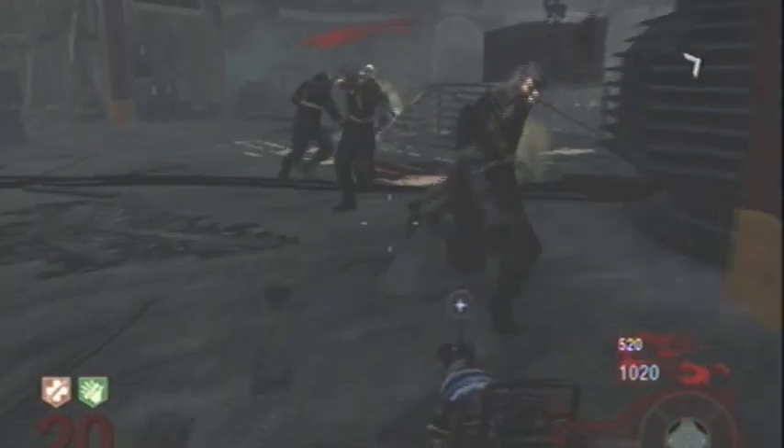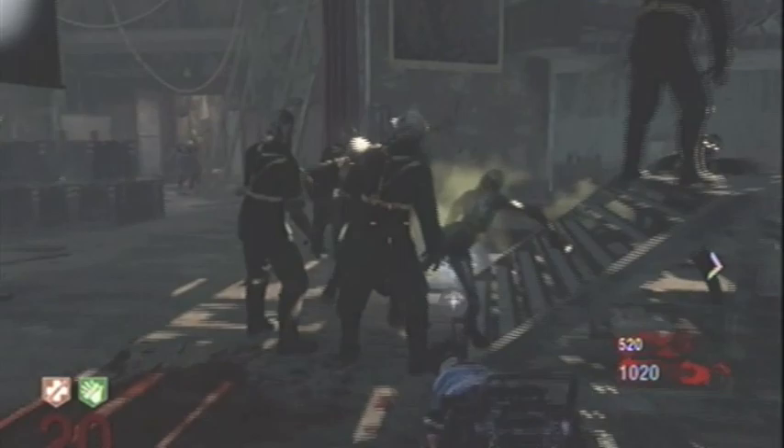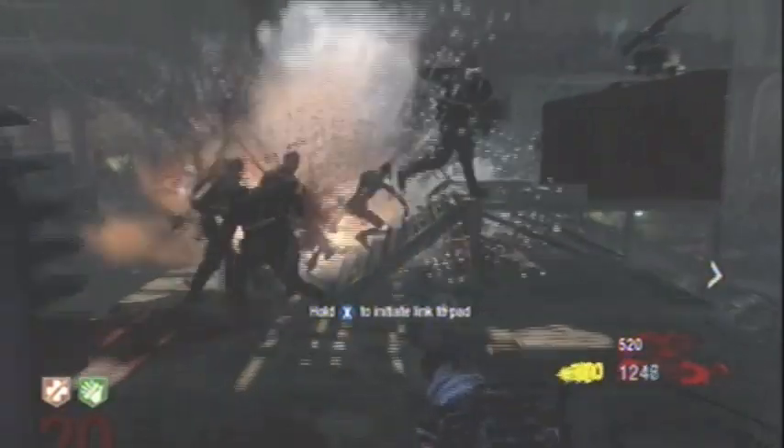So now I throw a monkey and the crossbow bolt misses me, so we weren't able to get the achievement. That's okay because you get more than one monkey. So this is where we do it — throw a monkey, let them all run over there.